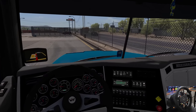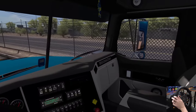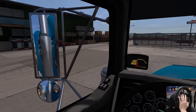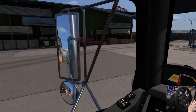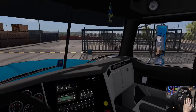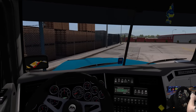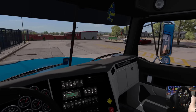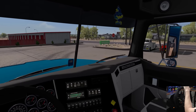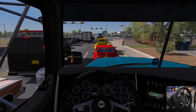This is the interior of the Western Star. I don't believe it's an actual 4900 FA interior — it's using some other truck's cab — but it's modded and this is what I'm talking about with the mirrors: they don't work correctly. You just have to roll with it. I wanted to drive this truck — it's awesome — but we just can't see what we're doing, and that's okay.